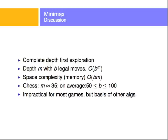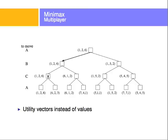A note on multi-player games: if there are more than two players — say, three players — instead of having a single utility value, you would use a vector of utilities, one per player. The minimax can then be computed in exactly the same way as we've seen.